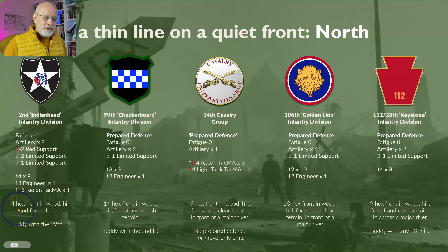The 2nd Division is occupying only 4 hexes of the front line because they are just arriving and integrating, and so they're buddied with the 99th Division, who have slightly better fatigue, only 6 artillery and 1 support unit, and an AR of 3. Together they hold 18 hexes.